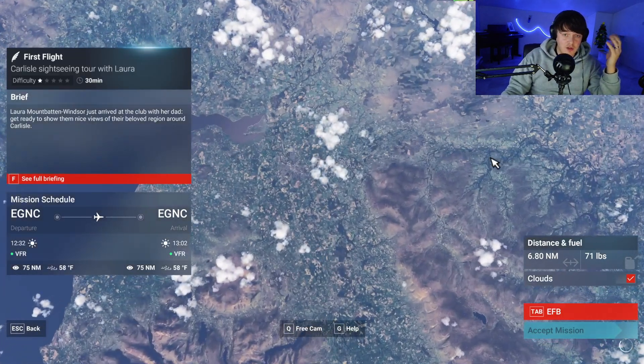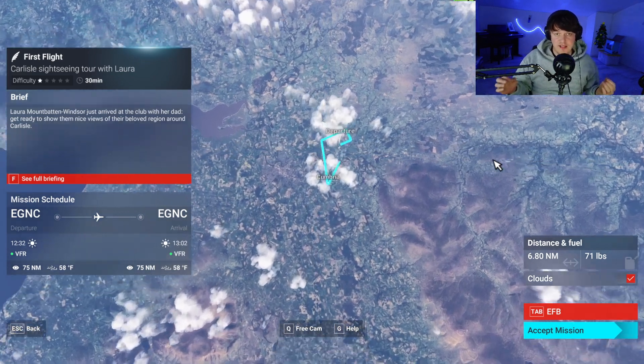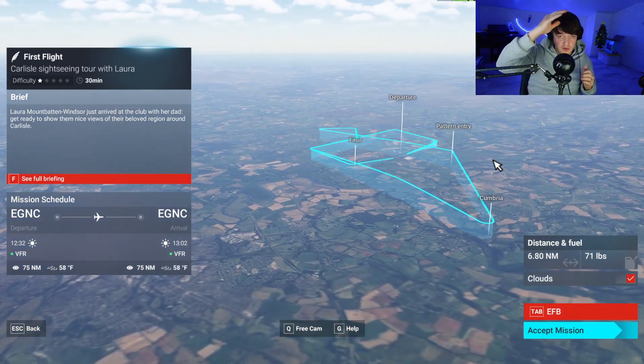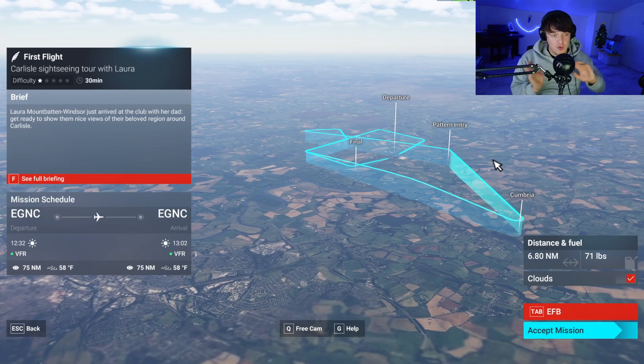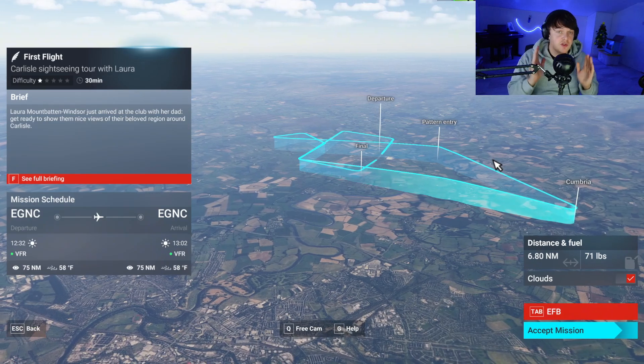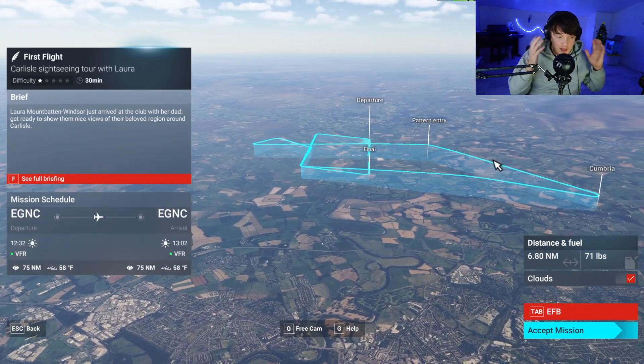Once you load up the VPN, you simply need to connect to a US server. I would recommend connecting to somewhere in New York or definitely somewhere on the East Coast. Don't go to the West Coast — it's pretty laggy. But if you set your VPN to, let's say, New York, it works great.